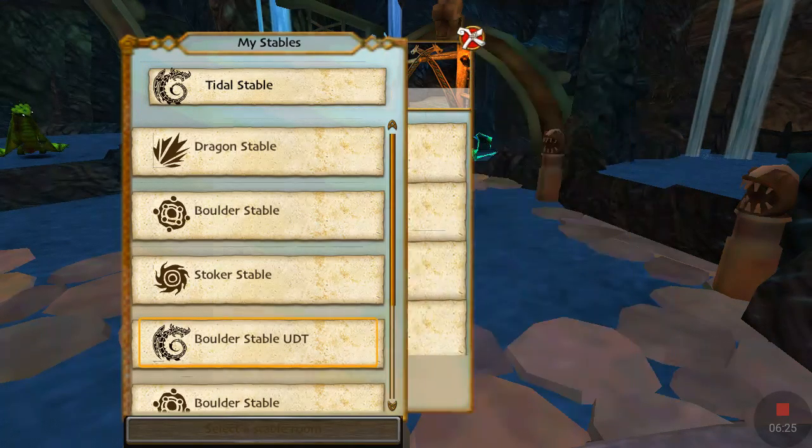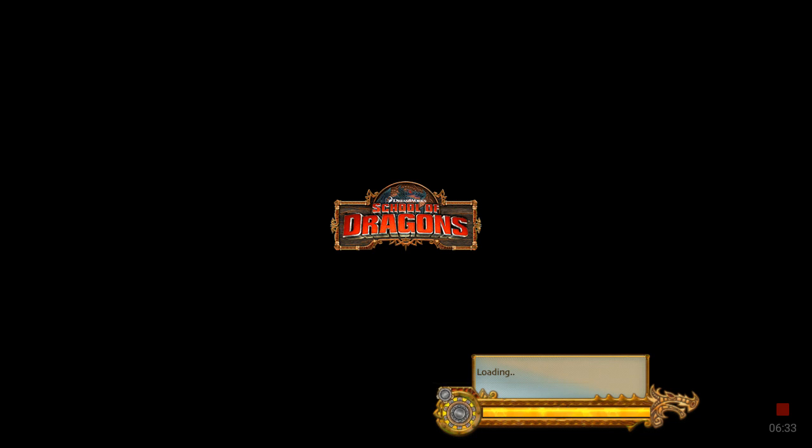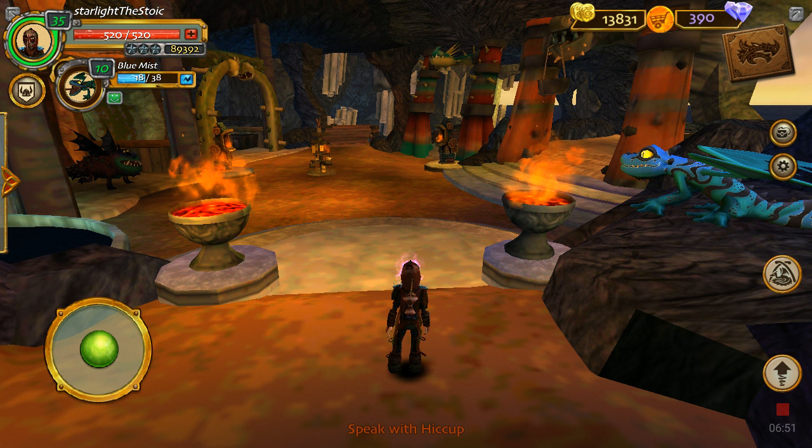I have another boulder class stable — UDT. I'm not sure what that means exactly, but I think it just means it's a different boulder stable. It's actually the same thing as the rest of the boulder stables, just with a different name. See, it hasn't really changed.